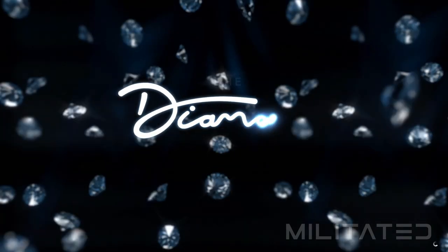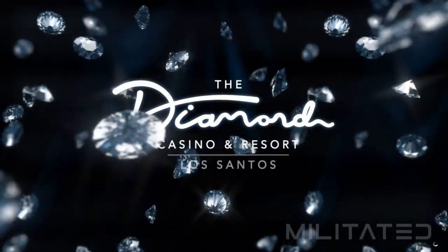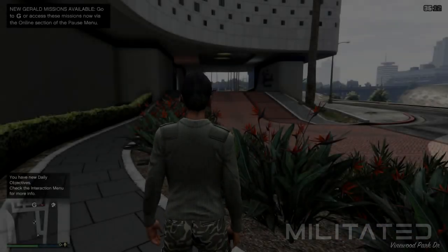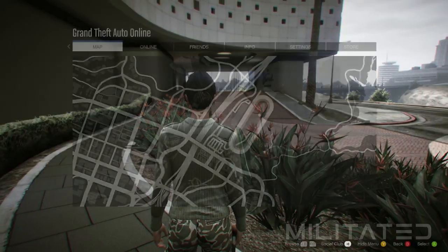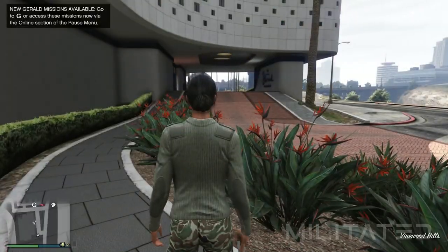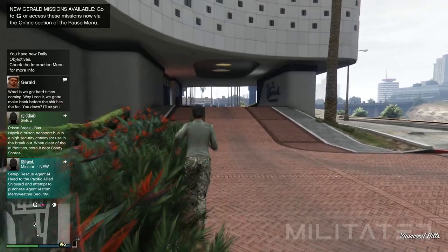Doing this will then load you into a GTA Online session, but first you're going to have to watch the Diamond Casino and Resort cutscene — unfortunately there doesn't seem to be any way around that. Firstly we're going to press the start button and check if the clothing stores have spawned in on the map. If they haven't then don't worry, we just need to find a new session.